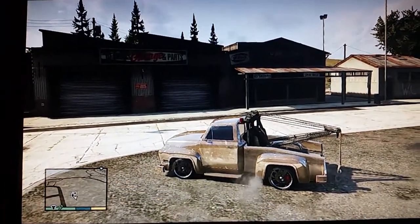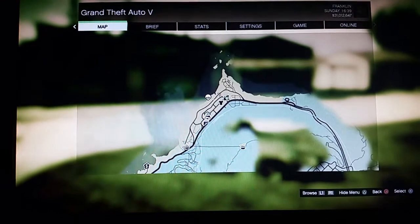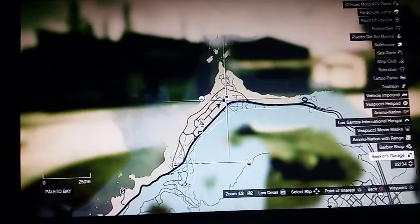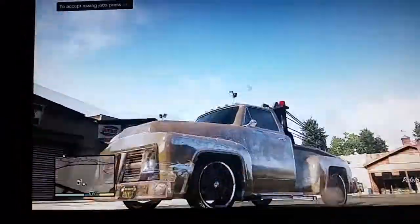I don't think you guys would think I'm lying, but if you come here to this spot on the map, right here — Leaker's Garage — and when you come here, I'm out all the time with Franklin, I came here and I found a tow truck like this.